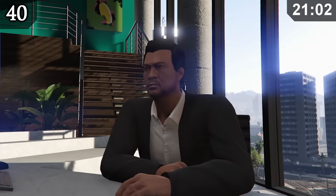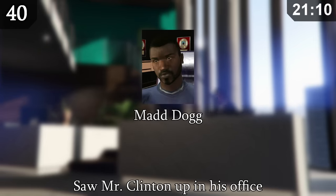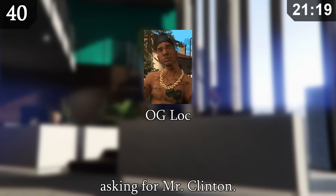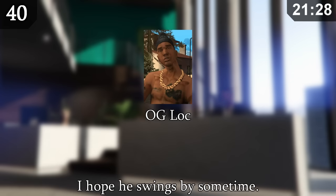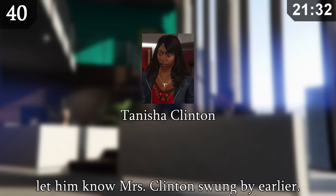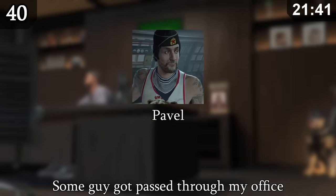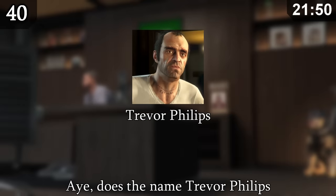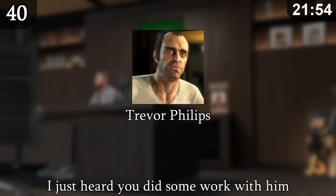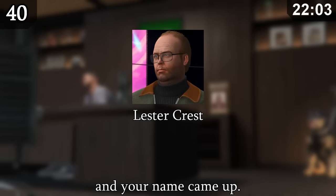In the Contract DLC, there are voice lines from your assistant and Franklin referencing well-known characters and celebrities from the GTA franchise — including Mad Dog, CJ, a Russian character referencing submarine trips, Trevor Phillips, and Lester. The assistant also references Mrs. Clinton swinging by and suggests Franklin might want to bring flowers.